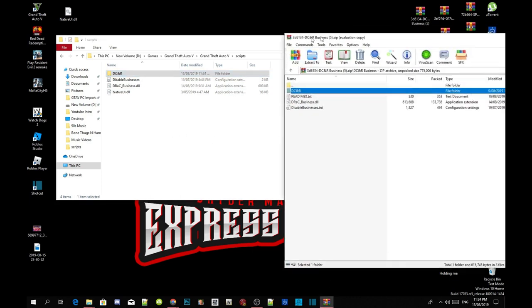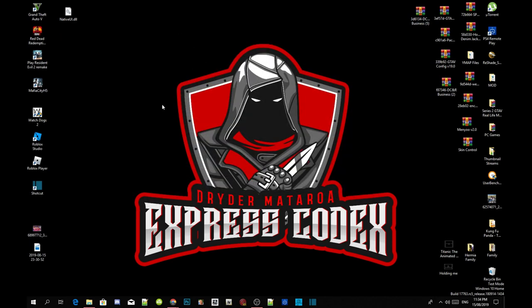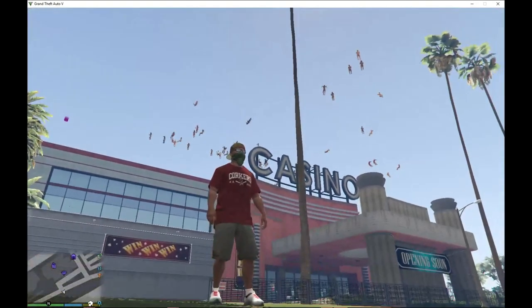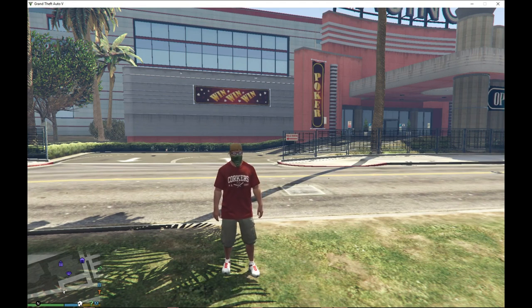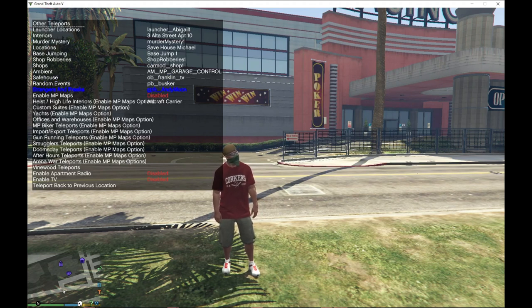Once you've completed that, exit out of your extract folder, go back to your main GTA V folder, right click to refresh your folder, exit out, right click to refresh your desktop. In-game as Franklin, your game should not crash. If you see people floating in the sky, don't worry — it's not a bug, just leave them there. To spawn the casino, press F4, scroll down to Teleporting, then Other Teleports, then scroll down to Enable MP Maps.